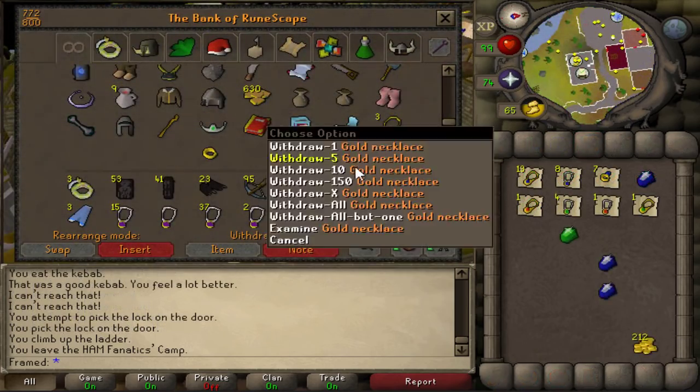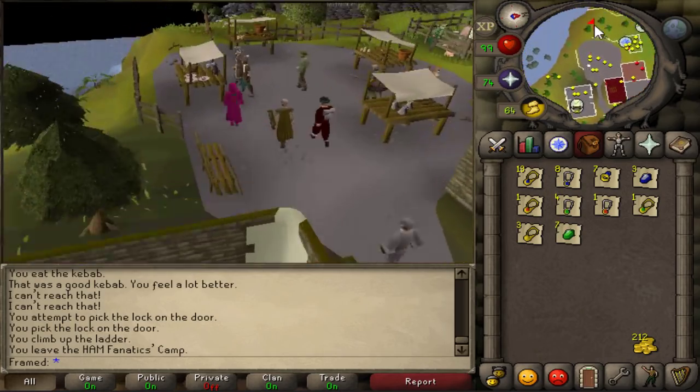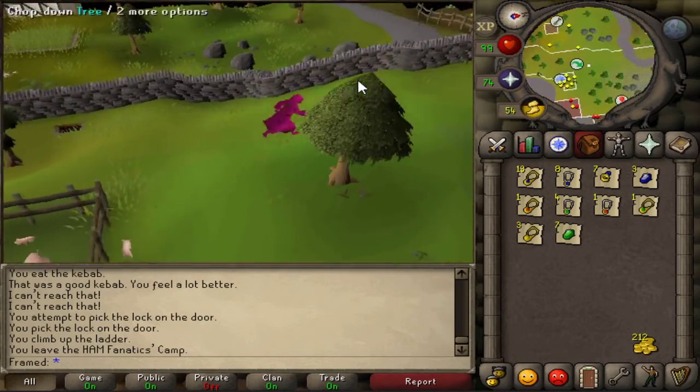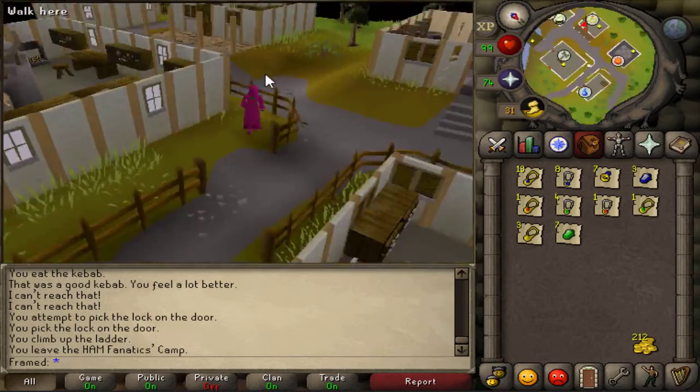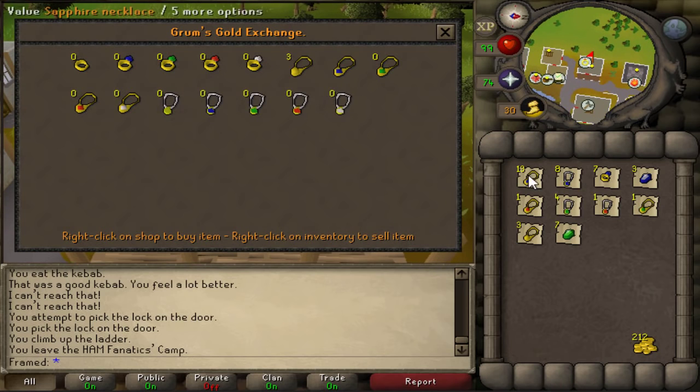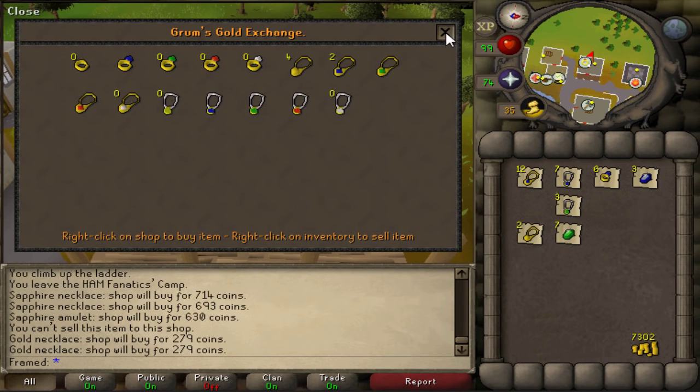When you have a good amount of drops and wish to sell them, head towards Port Sarim with your drops noted. Make sure to bring food with you just in case you run into any trouble. Go to the jeweler and sell your drops. If you want to make the most money, sell roughly five of each jewelry piece and hop worlds.